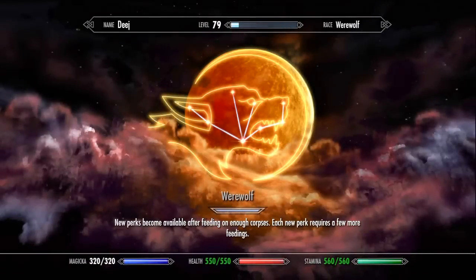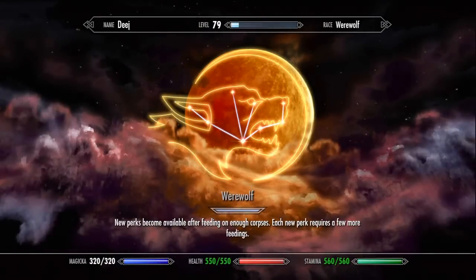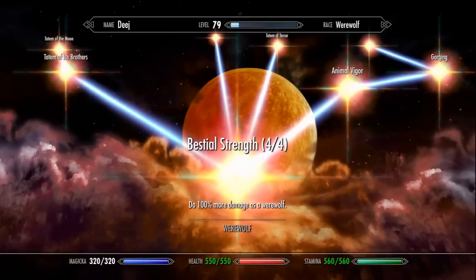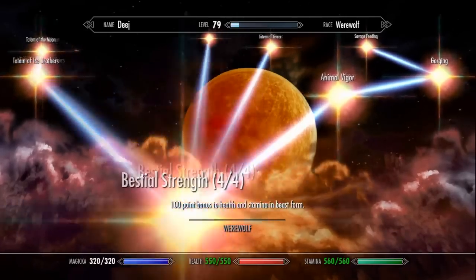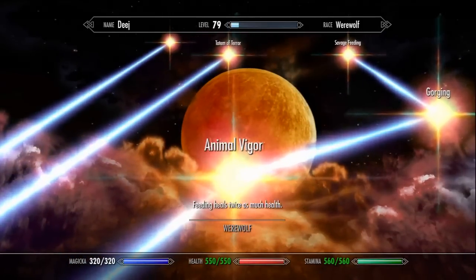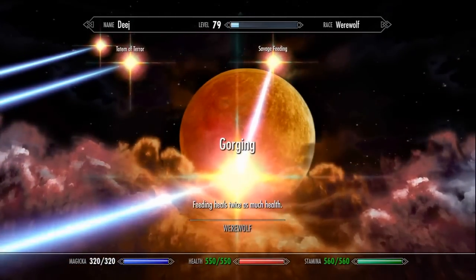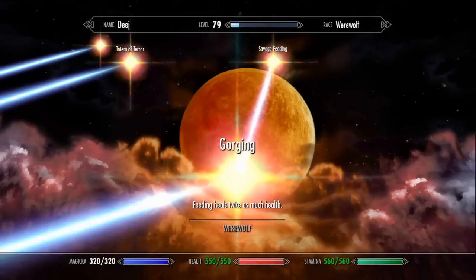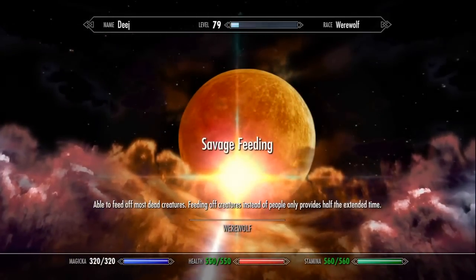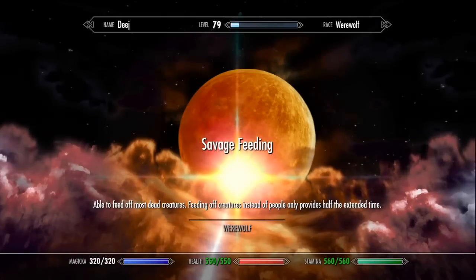This is the whole perk tree, and most perks you get are very passive — they're just added to the abilities you already do. The first one here boosts your strength, and you can put four different points into this. It doesn't matter if you put them in right away; you just need one to unlock everything else. This one is Animal Vigor — 100 extra points to health and stamina. Feeding heals twice as much health, so when you eat their heart it gives you twice as much.